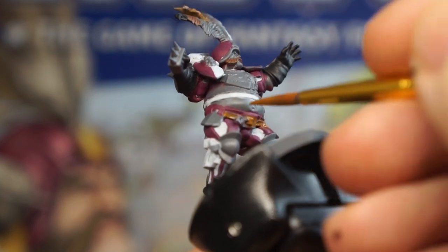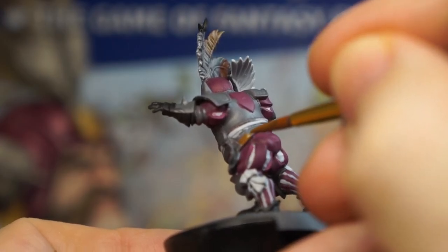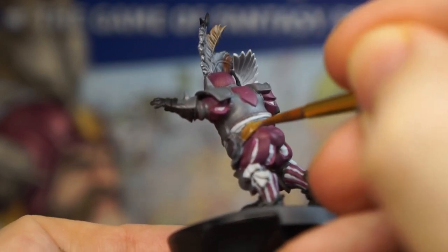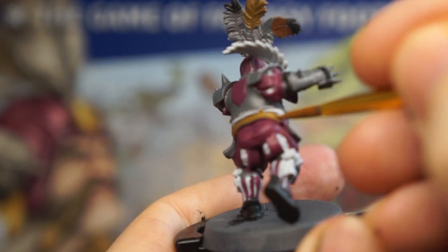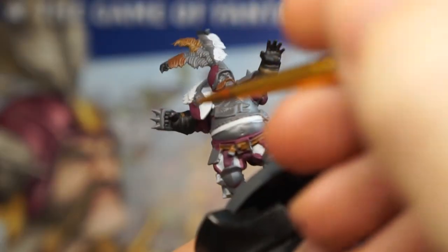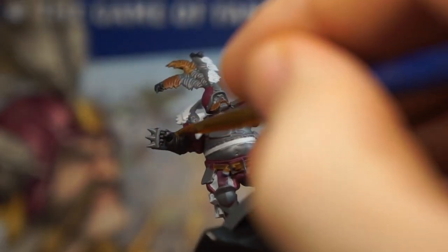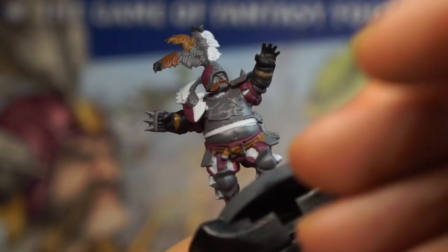I decided that this would make a good hue for the rest of the leather bits too, so I'm opting to use Vallejo Beastie Brown for all of the belts and straps on the barons here — but again, use whatever brown, or even black if you like, to paint in these details. A lot of the players have these belts around their waists, but be on the lookout for straps holding on gauntlets and armour too, such as on the bouncer's gloves here.